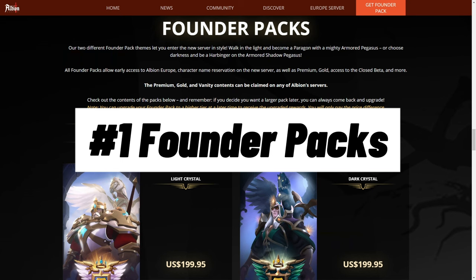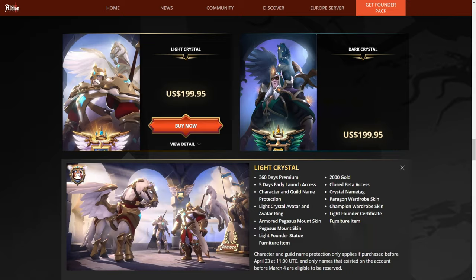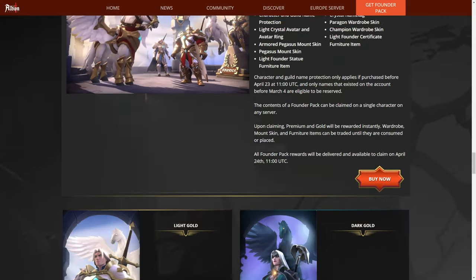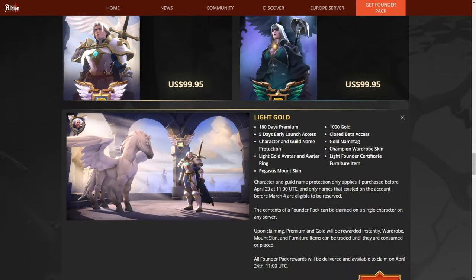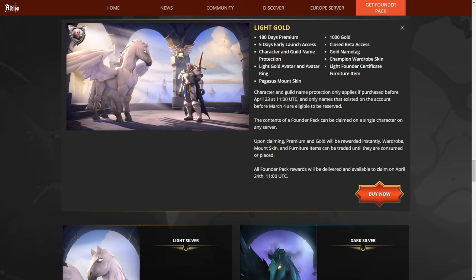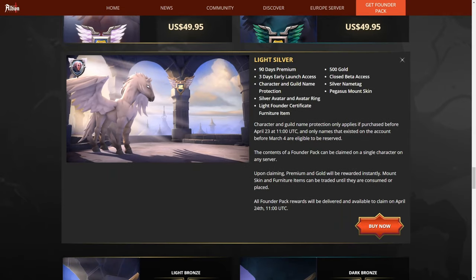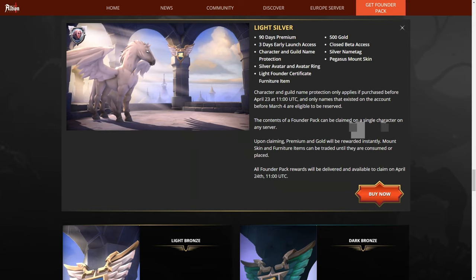At number one is choosing the correct founders pack for you. I'd recommend anything with the 5-day or 3-day advantage. Not only will you have a huge advantage for getting early access, but you'll also get premium included — either the 90-day, 180, or 360-day depending on which you choose. You will also get vanity skins that will hold more value down the road, so wait for prices to go up and sell them later. For me personally, I'll be going with the $99 version — I'll get the 5-day head start and 6 months of premium. I personally don't care much about vanity skins and will more than likely throw them in the bank.